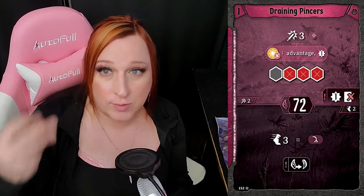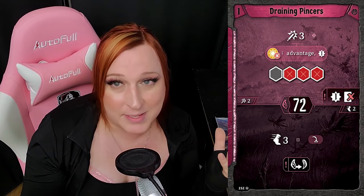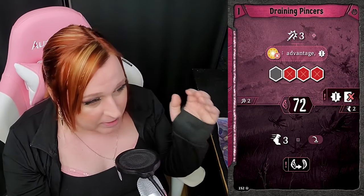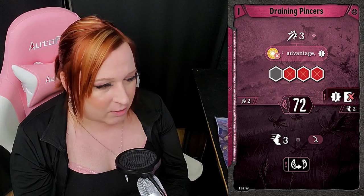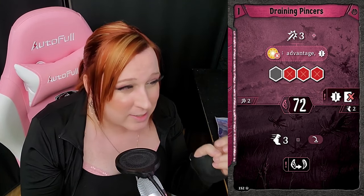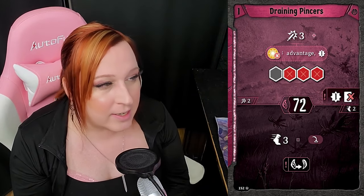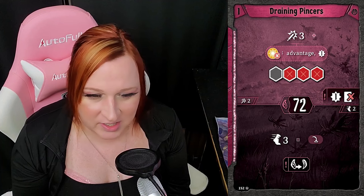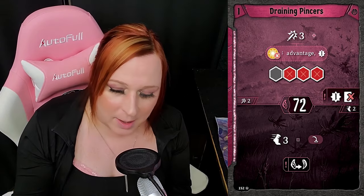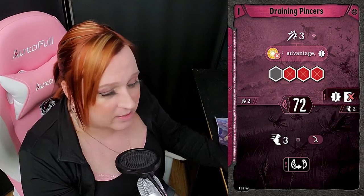Use Draining Pincers to back out, swap to range, then go from there rather than charging in. You'll want to jump to get in melee and punch an enemy, but then you end up in range form and possibly out of position. The top is an attack three in a spiky line in front of you, and if you have light you get advantage on all those attacks — which is cool. Attack three with a very specific formation is harder to pull off, but the bottom's obviously super core. Because the bottom is so reliable, you can hold on until that perfect moment to use the top.